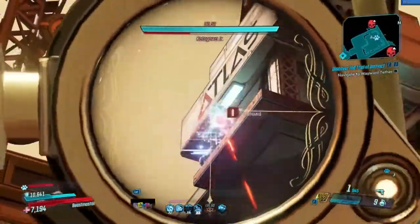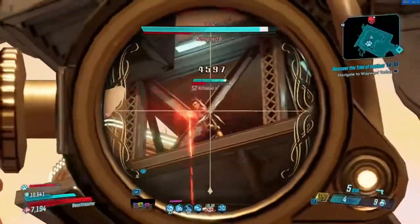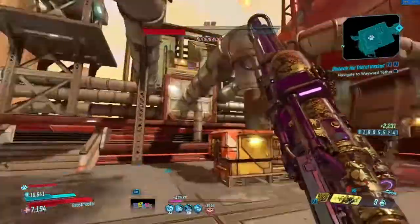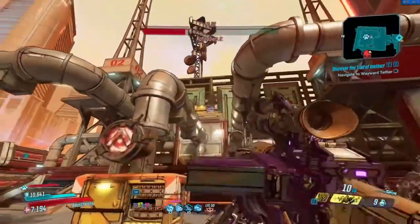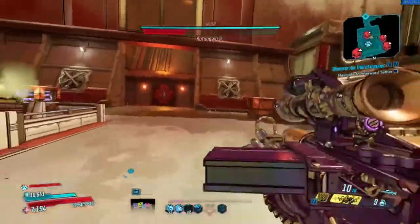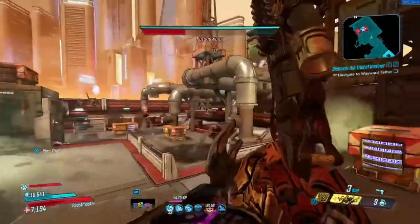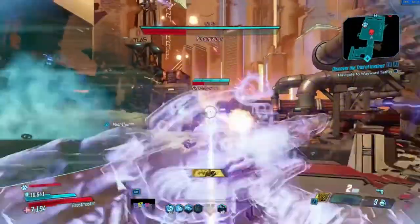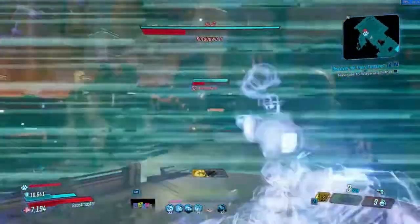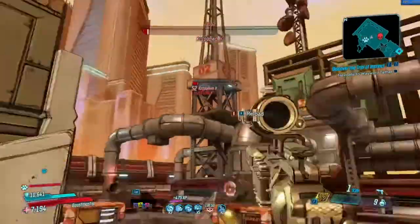Which legendary class mods should you look out for? One for each: Amara's Phasezerker — red text 'I'm always angry' — on action skill you gain max Rush stacks, though they decay over time. Great for an elemental assault build. For Fl4k, all of them are fairly decent, but I think the Cosmic Stalker is the best: 'Like a bird from the snare of the Fowler' — your Hunter skill power is increased by 25% and you get some pretty good perks.